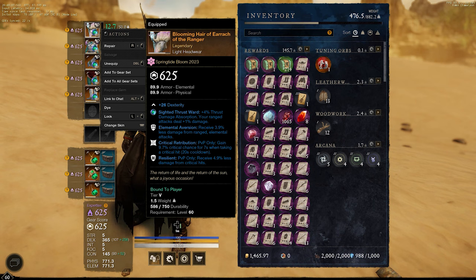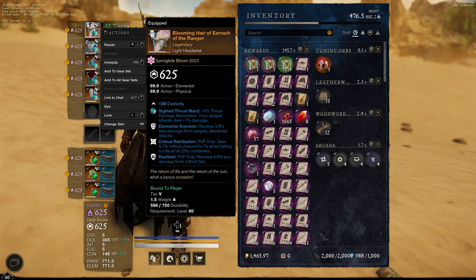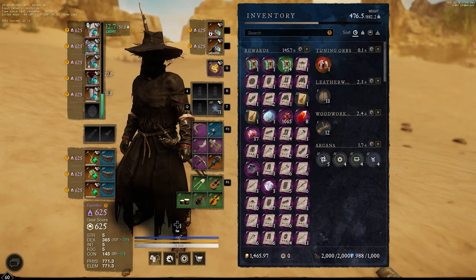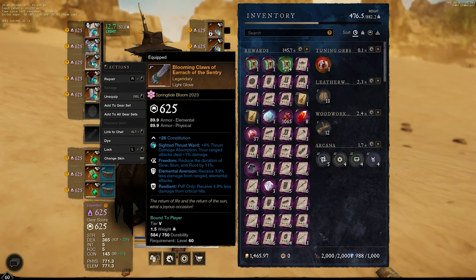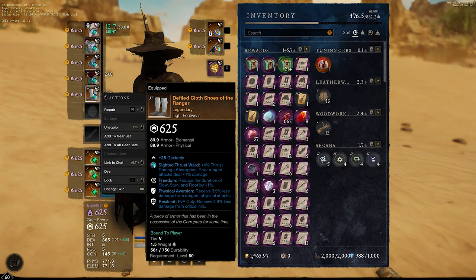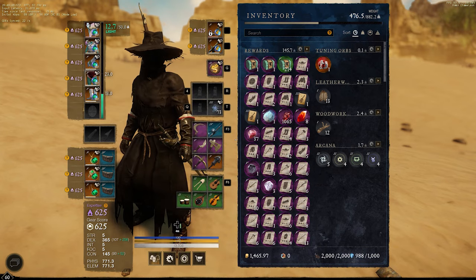For the armor, I'm wearing all resilience on all pieces. I have two physical aversion and three elemental aversion. I use the rune glass that gives you the extra range damage. The light headwear has elemental aversion, critical retribution, and resilience. The medium chestwear has freedom, freedom, physical aversion, and resilience. Light gloves have freedom, elemental aversion, and resilience. The light legs have elemental aversion, shaking energy, and resilience. The footwear has freedom, physical aversion, and resilience. I find three elemental aversion is enough, and then the rest into physical aversion.